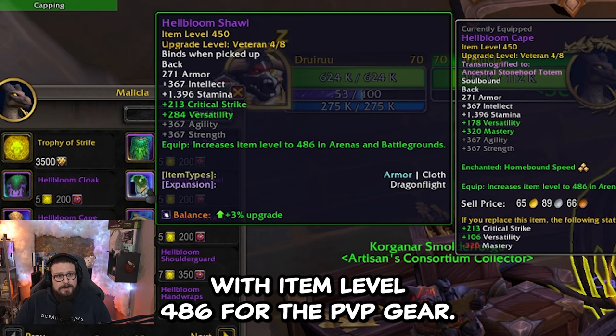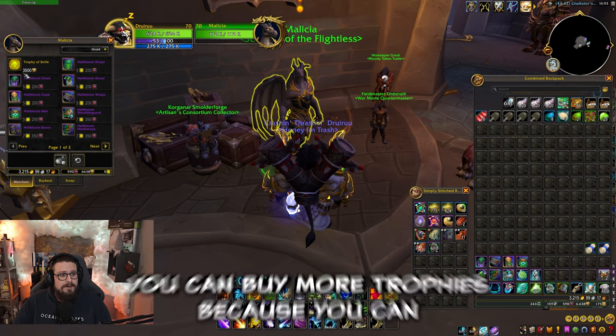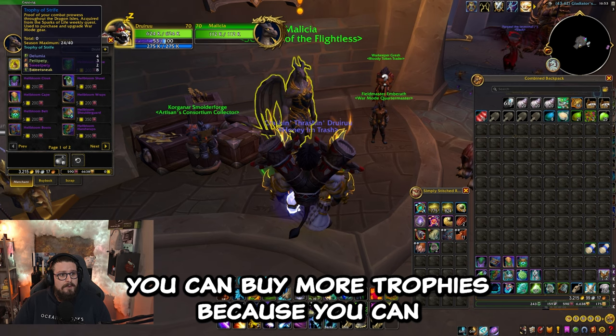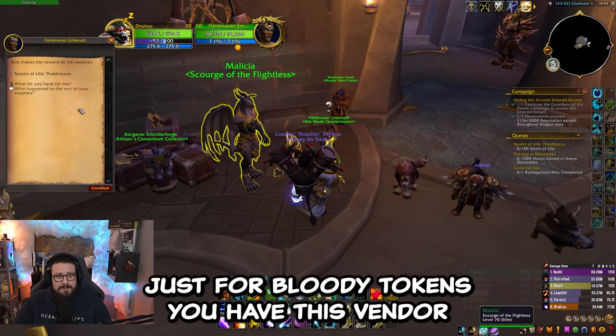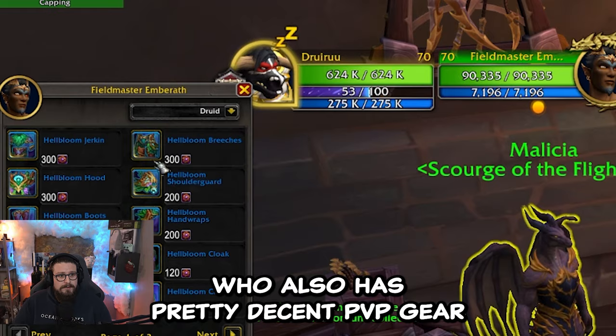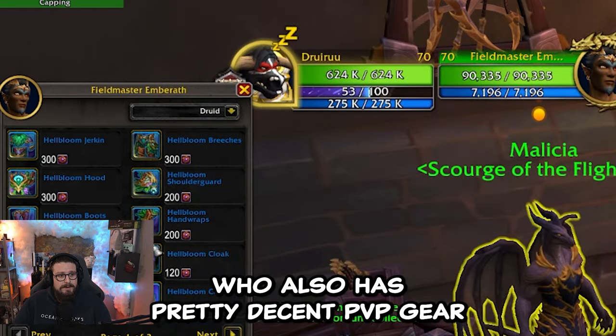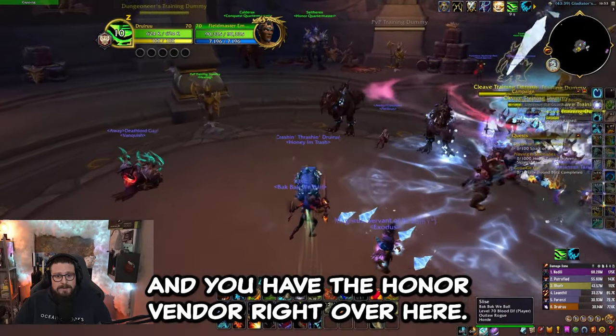With Trophy of Strife you can get epic gear with item level 486 for the PvP gear. Also if you have enough honor, you can buy more trophies because you can catch up on the trophies from every week. For bloody tokens, you have this vendor right here who also has pretty decent PvP gear to get started.